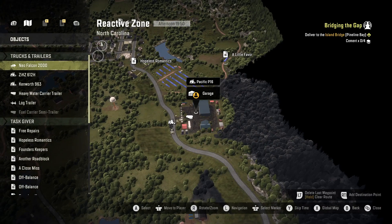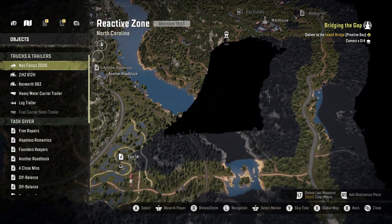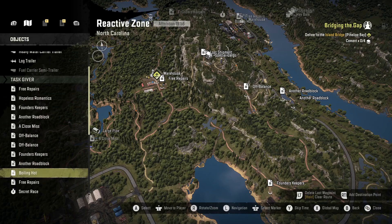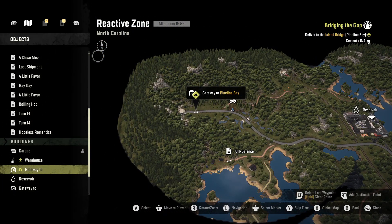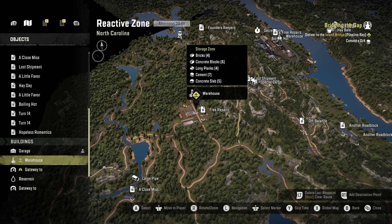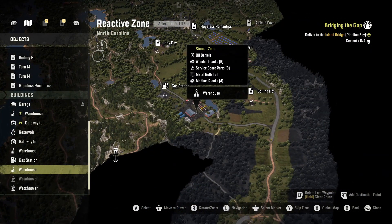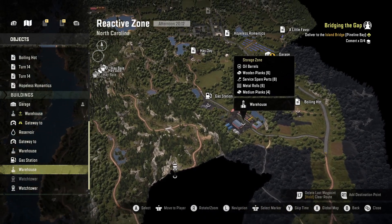Right, let's have a look at the map. There's my garage — that's not the warehouse. There's a warehouse here. It's got my cement — seven cement here. What's at that other one? Oil barrels. That one there has got the cement. I'd have to go and get my trailer. I don't even know where — wasn't there a trailer store on this map? Did I not unlock a trailer store?